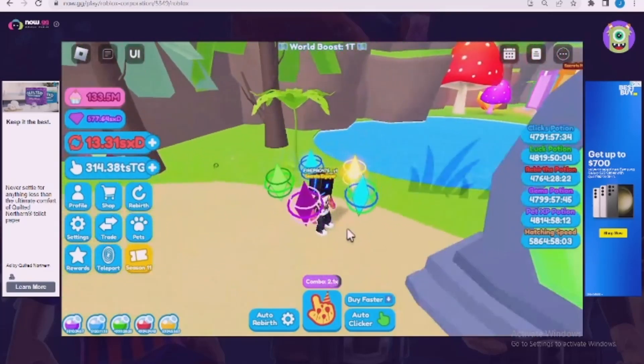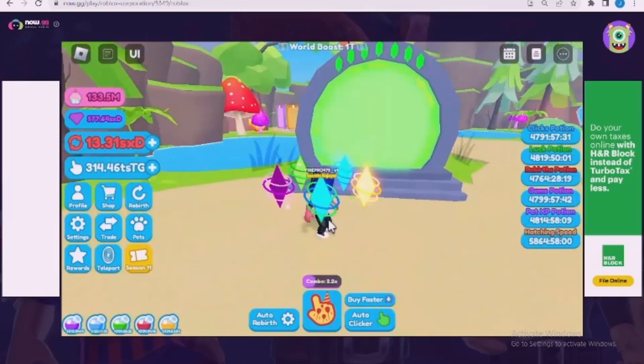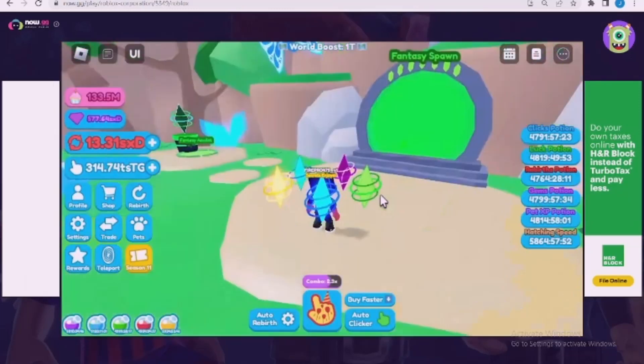Now the third one will be in fantasy jungle. If you have already got these areas unlocked, then good for you. But if you don't, this tutorial isn't for you — if you don't have these areas unlocked.